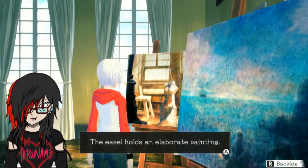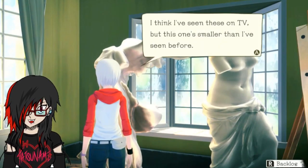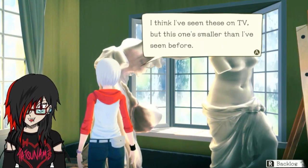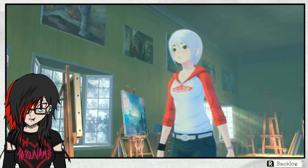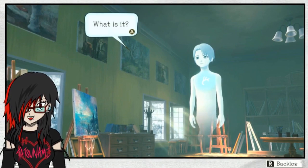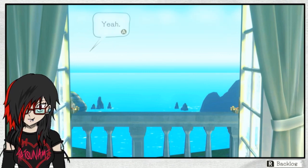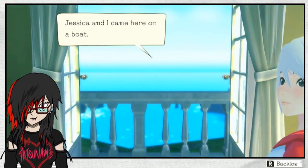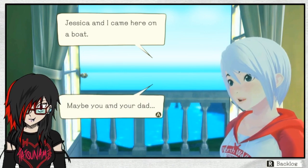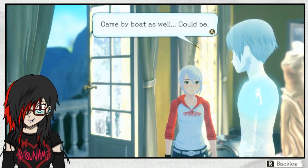The easel holds an elaborate painting. What is it of? I guess it's a room, plus a figure. I think I've seen these on TV but this one's smaller than I've seen before. The ocean? Oh, we can look at the ocean from here. Hmm, I imagine it to be quite the view. Yeah, look at that - it is so pretty, isn't it? So blue.